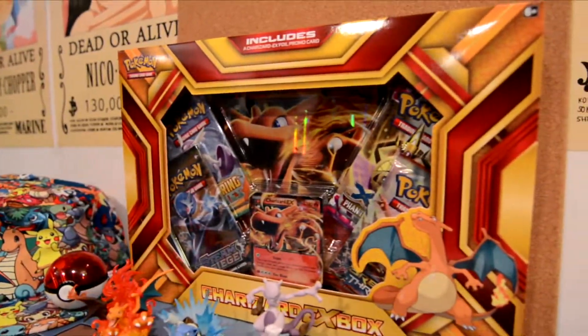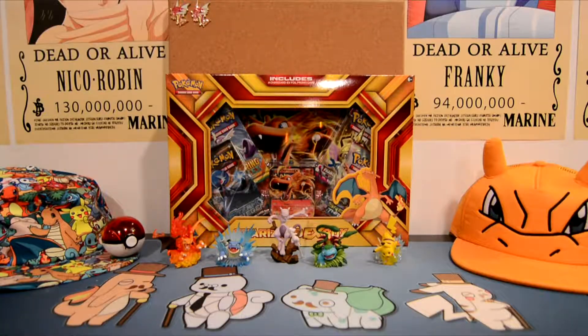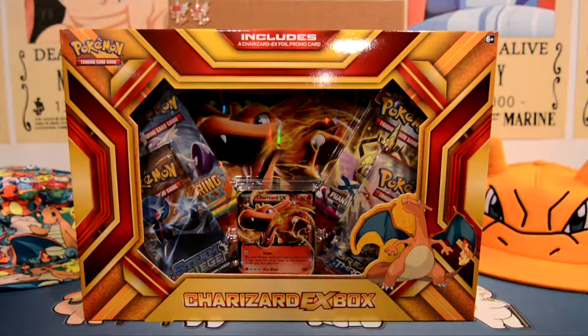Yo, what's going on guys, welcome back to another episode! Today we're gonna be opening up a Charizard EX box — spirit fingers! Alright guys, today we got the Charizard EX box, as you guys can see.